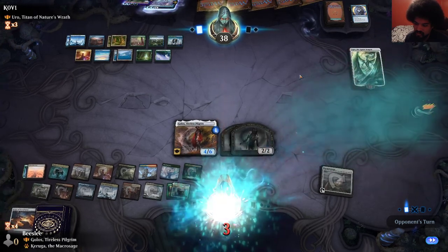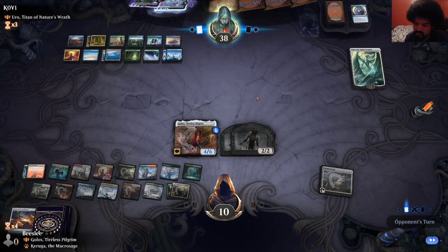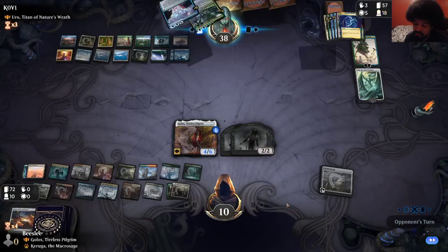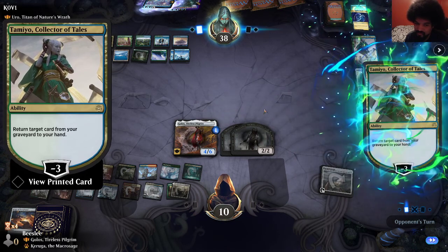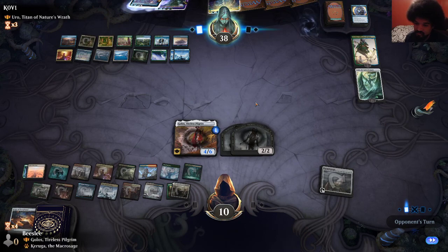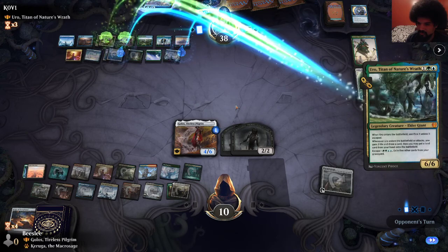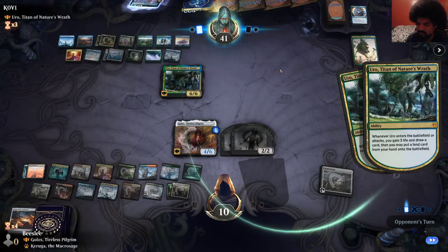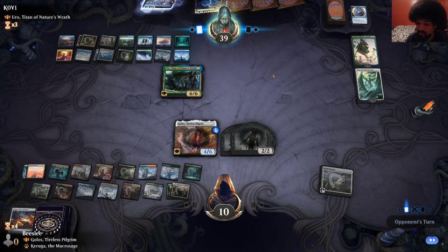That makes me think they have another counterspell. Tameo can pick up the extra turn and then ultimate Uro. We're not just dead — in fact it kind of makes sense to just keep lightning bolting me in the face. I think I will block Uro completely, but it doesn't feel like that's doing anything. I think they finally got it here. They shocked themselves — what is that doing?